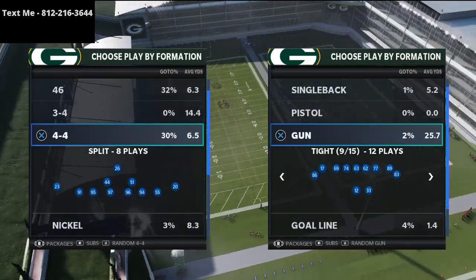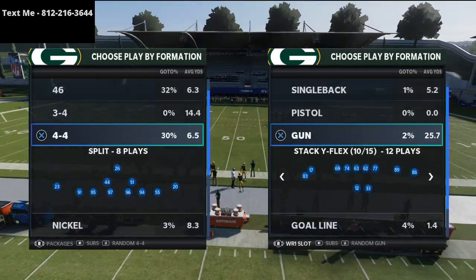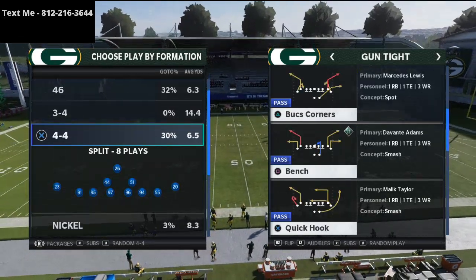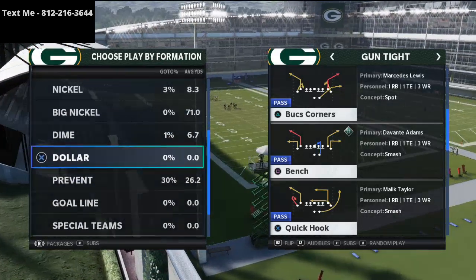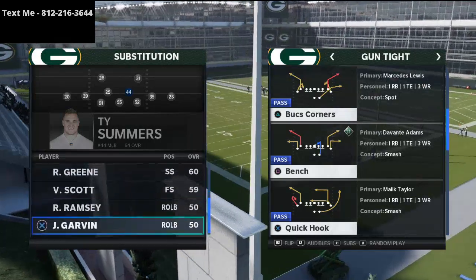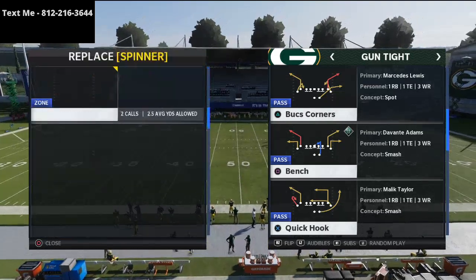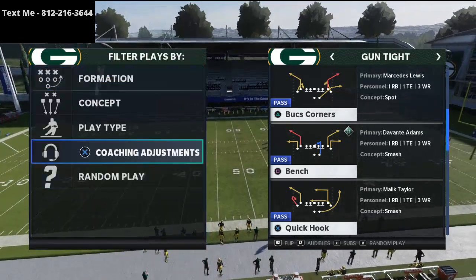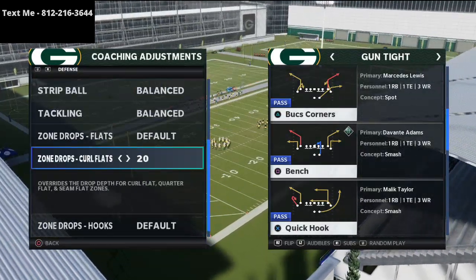We're going to jump in here. This is one of my favorite playbooks in Madden 21 — the Tampa Bay Bucks playbook. There's a lot of unique things that you can do in this playbook. Before we get into it, I do need to take my coaching adjustments and set these to curl flats to 20 yards, and then everything else we'll leave on default.